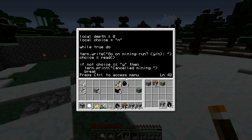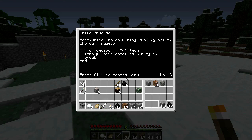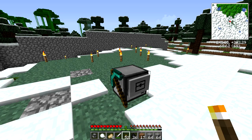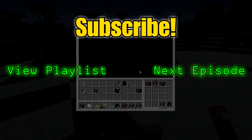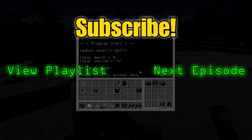So I'll add 'cancelled mining' and just exit right there, then print 'entered y' — that more or less turns my mine program into a debug program that shouldn't actually do anything. Let's try that out: 'mine, go on mining run, no.' There we go — 'attempt to call nil, line 46.' So we've still got an error to track down.